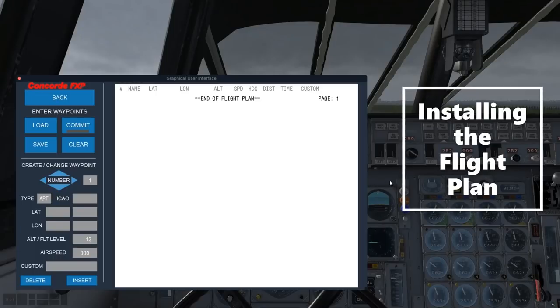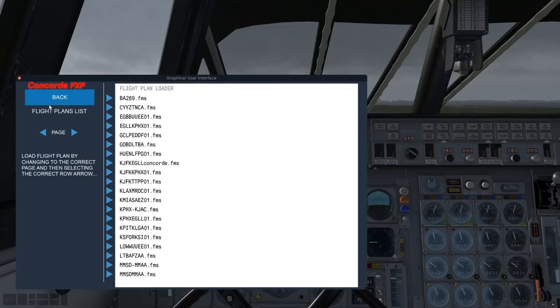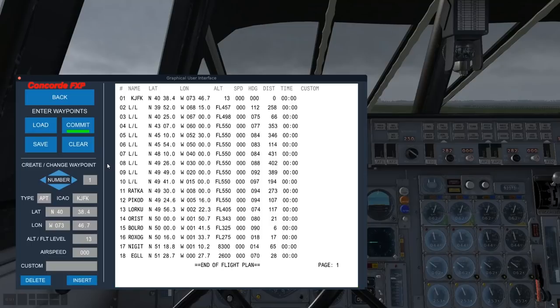Now that we've got the route and the altitude as we want, let's load that plan. I clicked load here — this is in the output FMS plans folder in your X-Plane output directory. I labeled it KJFK EGLL Concorde. You've got five-letter GPS waypoints, four-letter ICAO airports like KJFK and Heathrow EGLL, with latitudes, longitudes, and altitudes. You can see my override in Simbrief gave us flight level 550 — 55,000 feet. Speeds are all zeroed out; I think we're going to be doing the throttle manually.